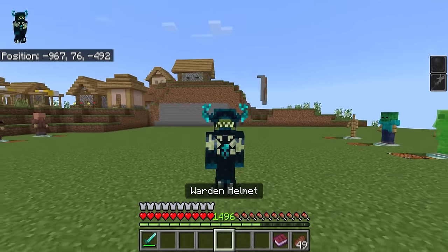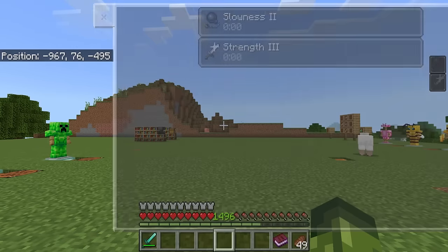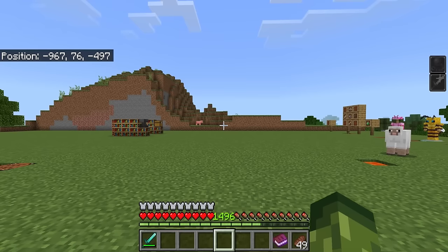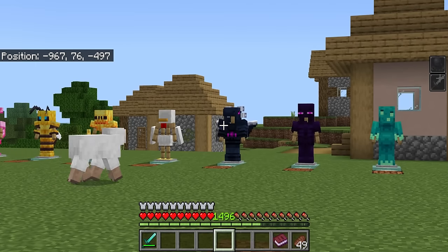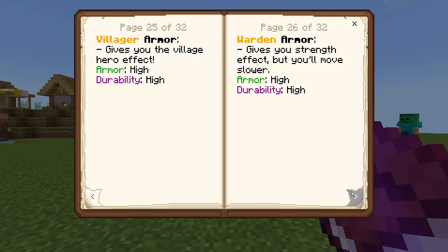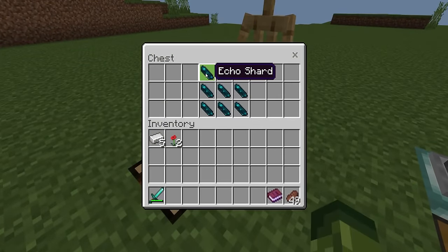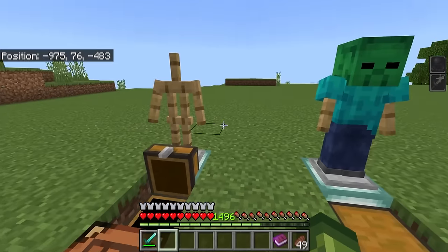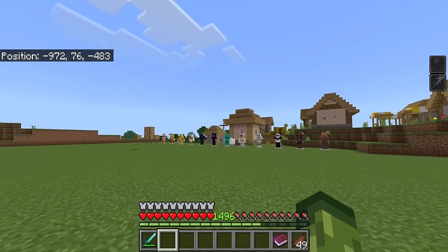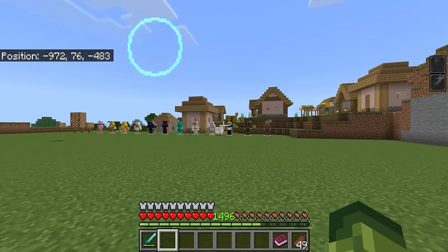I think the warden armor is going to make or break the decision on whether people want to buy this. If you have all the armor active, you'll end up with slowness two and strength three. The sad thing is there are free add-ons on mcpedl.com that do a much better job on the warden armor, but also on the ender dragon armor. These armors look incredible but are very underwhelming in terms of effects. To obtain the warden armor you need echo shards, which require going to a deep dark and an ancient city — and I just feel like the effects could have been done so much better.